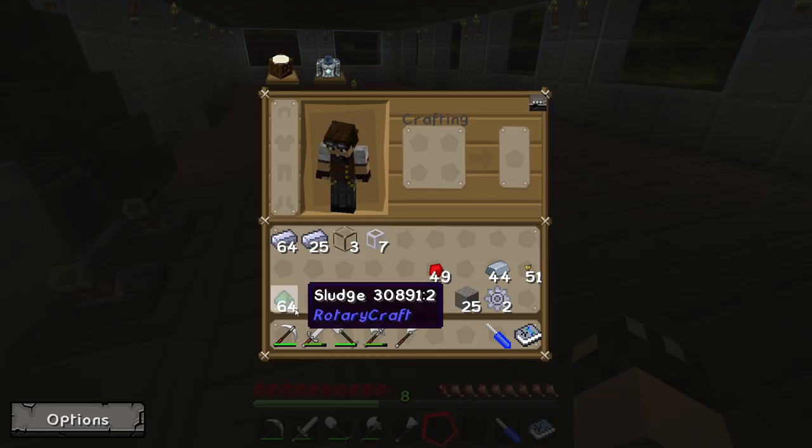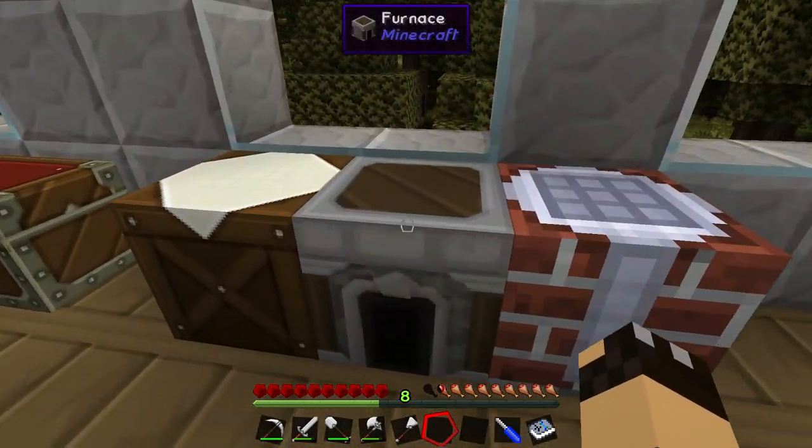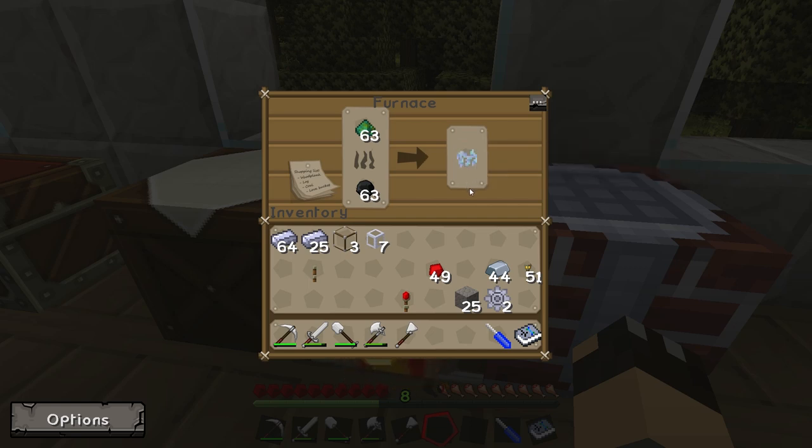So now we have our sludge. There's only one thing left to do and that's head over to the furnace. We're just going to put the sludge in the top with some coal for fuel, give it a few seconds, and there we go — we have our first lot of ethanol crystals, which we can use to power some of the more exotic engines later on in the mod.